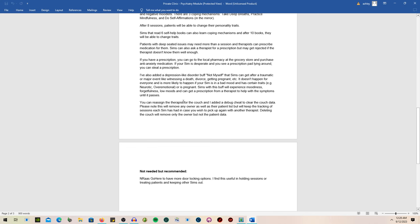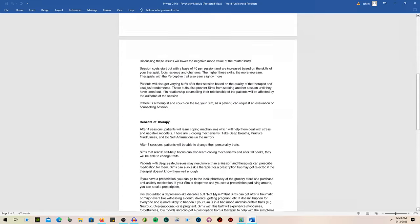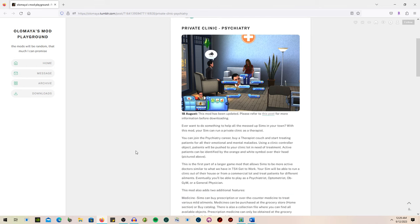There is also a depression disorder that sims can get after traumatic events like death, divorce, or getting pregnant. It's more likely to affect sims who are neurotic, over-emotional, or pregnant. Sims with this buff will experience moodiness, forgetfulness, and low moods, and can get a prescription from a therapist to help with symptoms until it passes. There is a debug cheat to clear the couch data. The NRAAS Go Here mod is recommended for better door-locking options to manage sessions and keep other sims out.